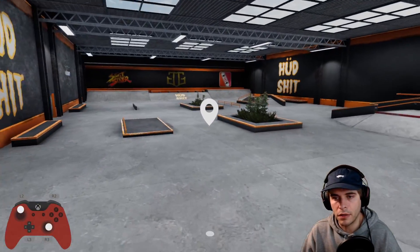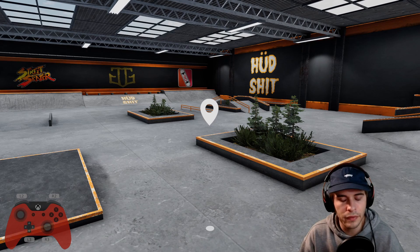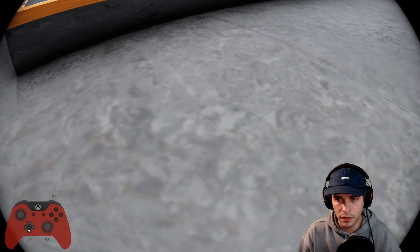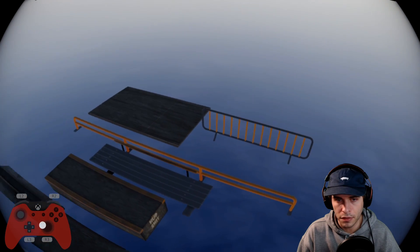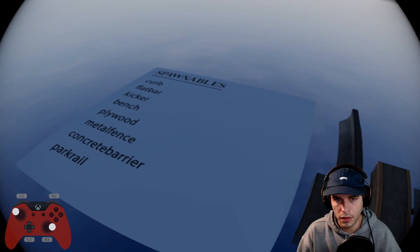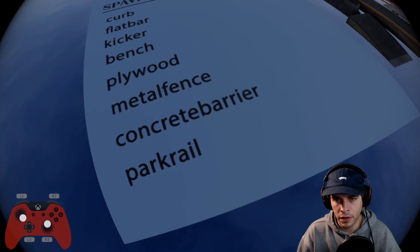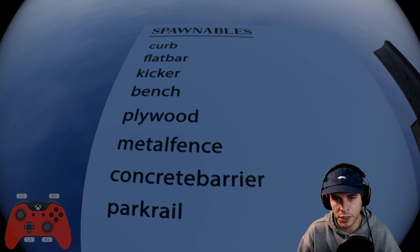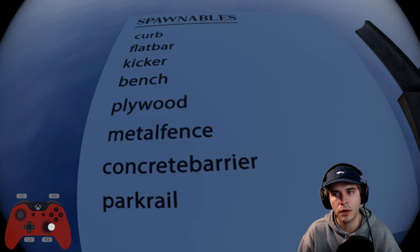Another thing I like about this park that many people might not know about — I'll leave a link in the description — there's actually an object spawner at this map. There's a whole spawnables list: curb, flat bar, kicker, bench, plywood, metal fence, concrete barrier, and park rail.